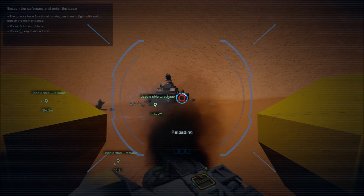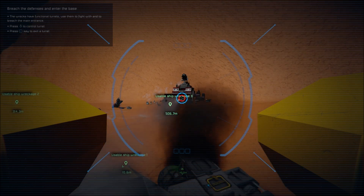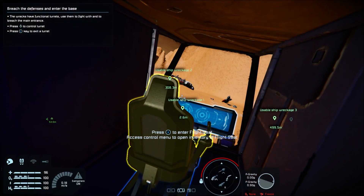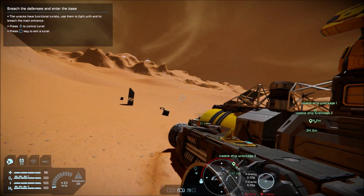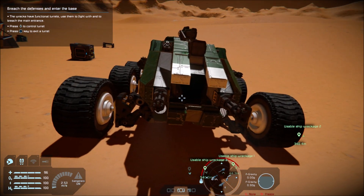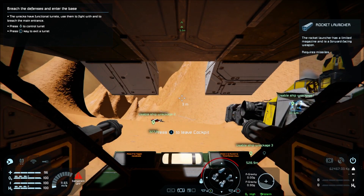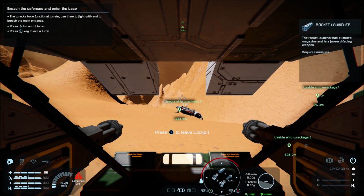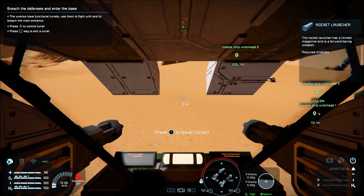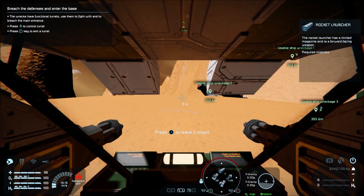I'm just going to fire a few shots over there. I think I'm going to have to go to usable shipwreckage three for that. Let's back out of this, leave the flight seat. Jump in my little vehicle. Handbrake is on for once! I'm going to go over to shipwreckage two, just because it's there. Don't want to miss any of them out.